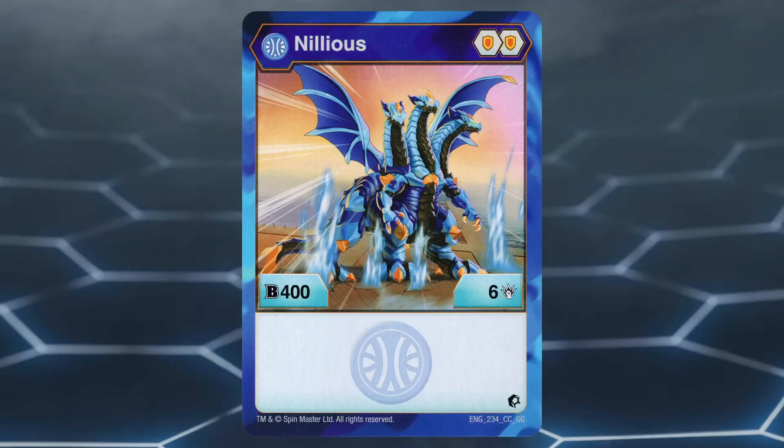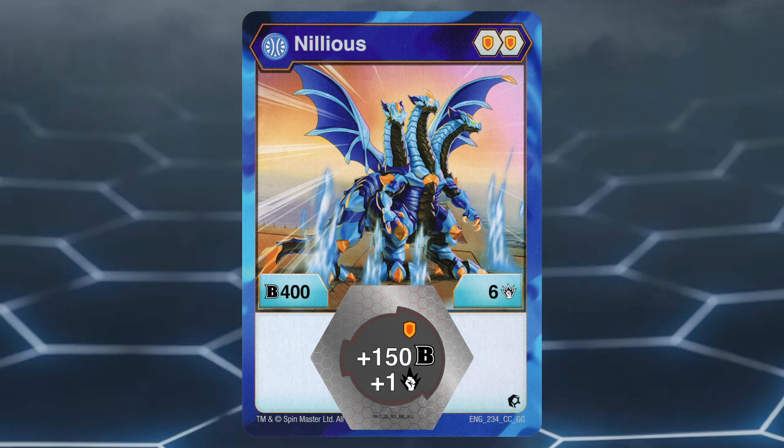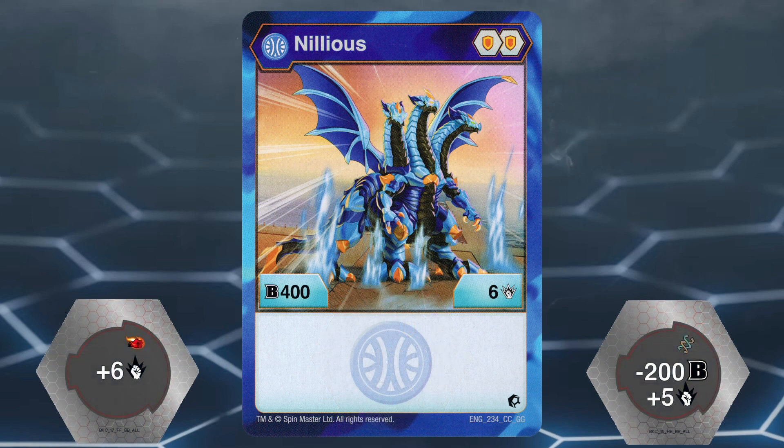Number 6: Aquos Nilius Core. This Bakugan has a poor core lineup of two shields, which isn't very good compared to the higher B power boosting cores in the game. Aquos Nilius has a stat line of 400 B power and 6 damage. With Aquos Nilius, you're going to want to focus on damage due to its high base damage rating. Unfortunately, shield cores can only give a boost of damage up to 1, meaning for Aquos Nilius to reach the 10 damage minimum we want for a highest damage wins play, it's going to need to use another Bakugan's Fire Fist or Helix core, which would have been fine if Aquos Nilius gave better cores in return to make up for it.